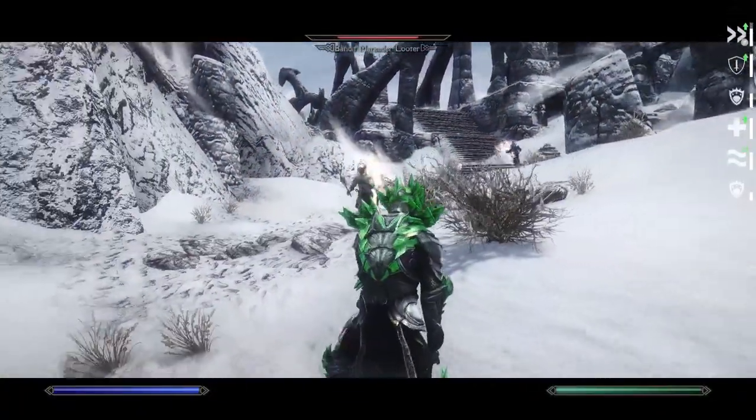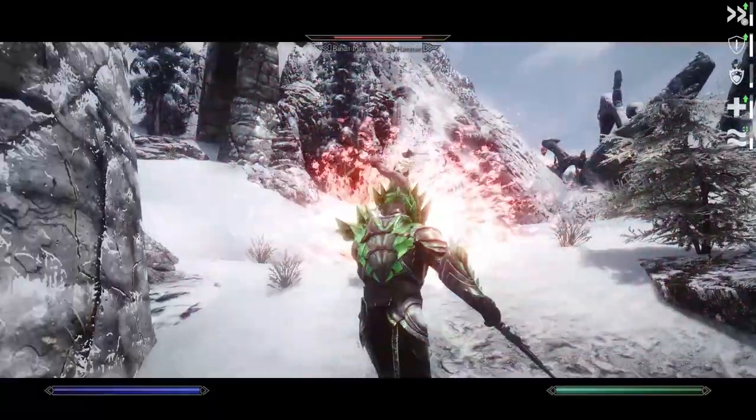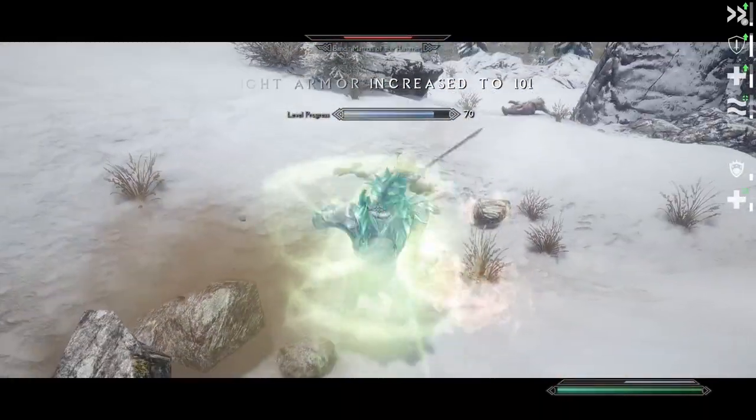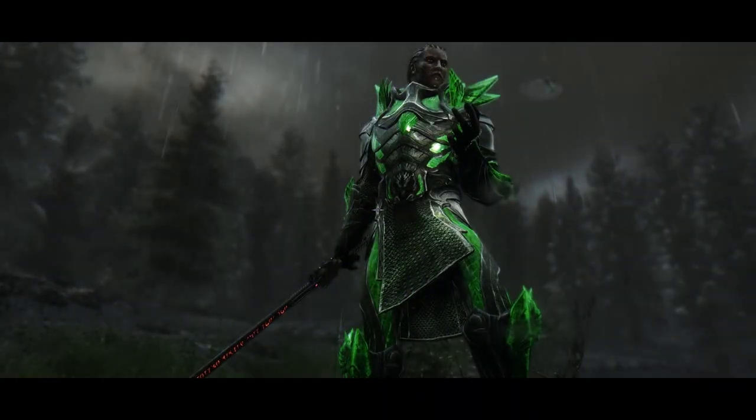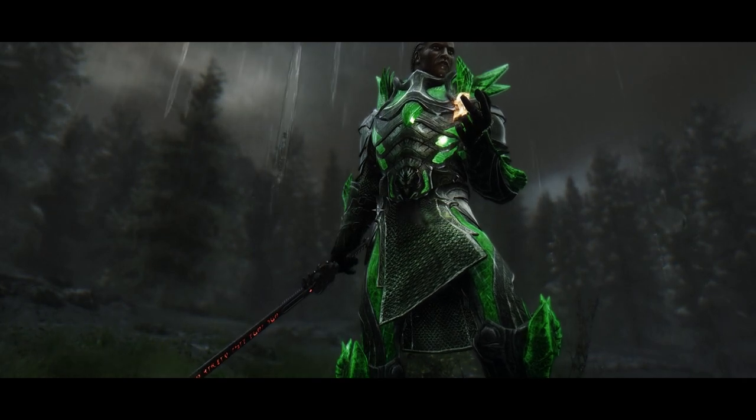Many people often end up with very weak characters when building a Spellsword, because of spreading perk points too much without a good result in power in the end. But don't worry — with Ordinator, Apocalypse, and an understanding of the synergy of perks and spells, you will not repeat the same mistakes.